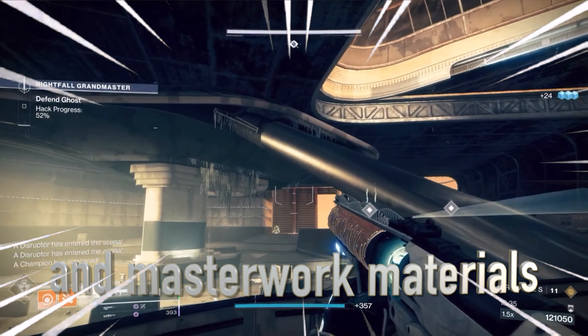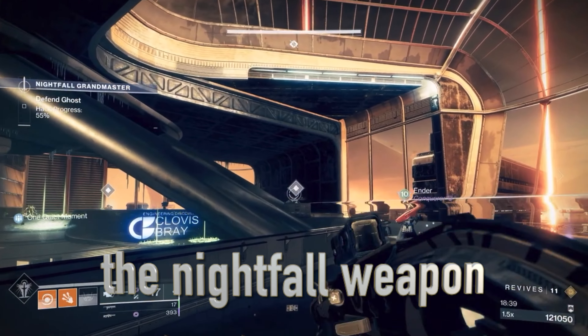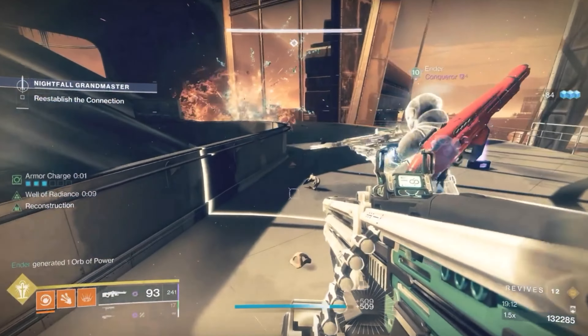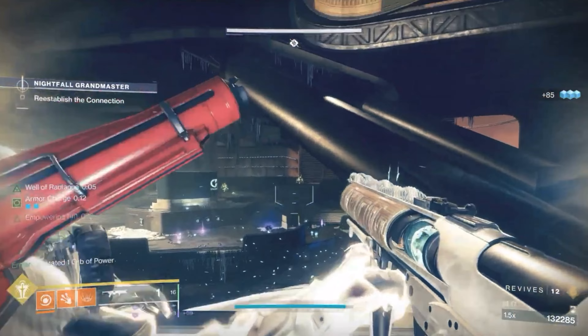By the end of the video you'll get exotics and masterwork materials for the Mars Battlegrounds Grandmaster Nightfall, and you'll also know the Nightfall weapon for this week. In this strike there are Barrier and Unstoppable Champions, so make sure to have the correct mods on. There'll also be the Solar Surge modifier, which applies a 25% damage buff for the subclass of the enemy.